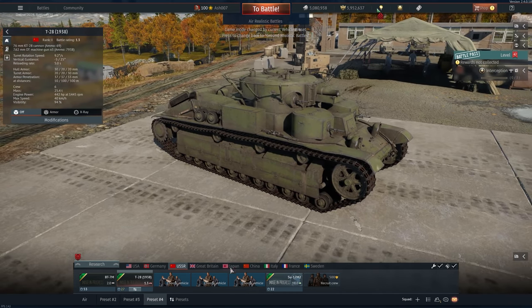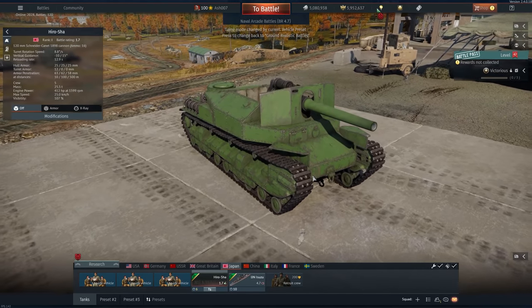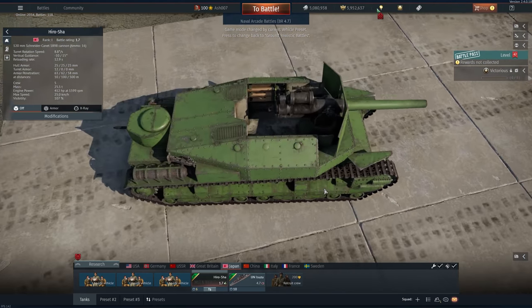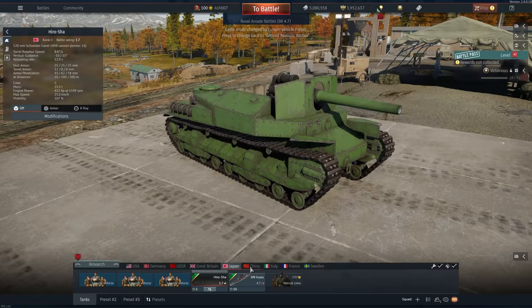Japan gets an interesting vehicle — the Type Ro, rank 1, battle rating 1.7, based on the Ro-Go. It's armed with a 120mm gun from 1898 with 16 rounds of ammunition visible on the side. It's going to be an intensely fun little derp gun for Japan.